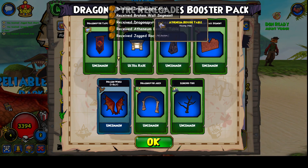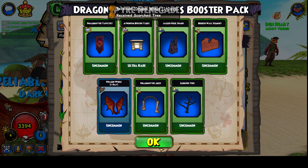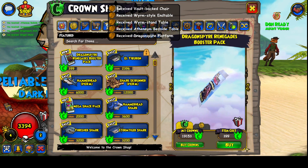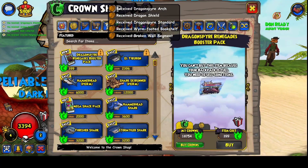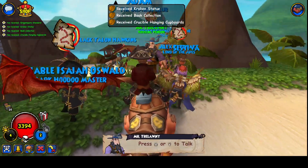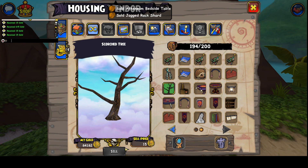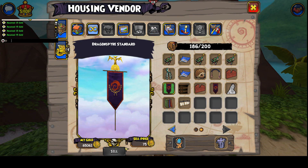First pack — a lot of housing items. Let's see, dragon wings — hopefully getting a permanent one, that'd be nice. Second pack, more housing items. My bag is already full. Oh, there's the wings, this guy has them right there. Let me sail real quick guys, I'm not into the housing items. They look cool though, I'm looking at them.